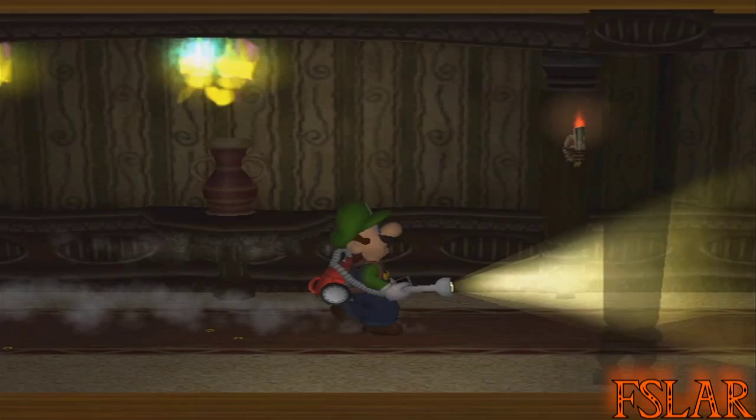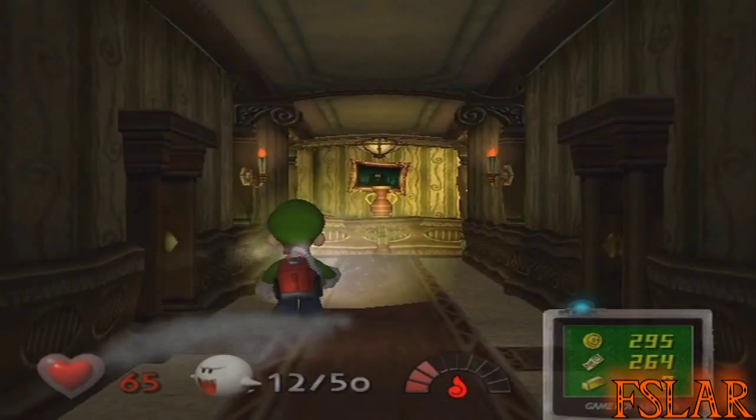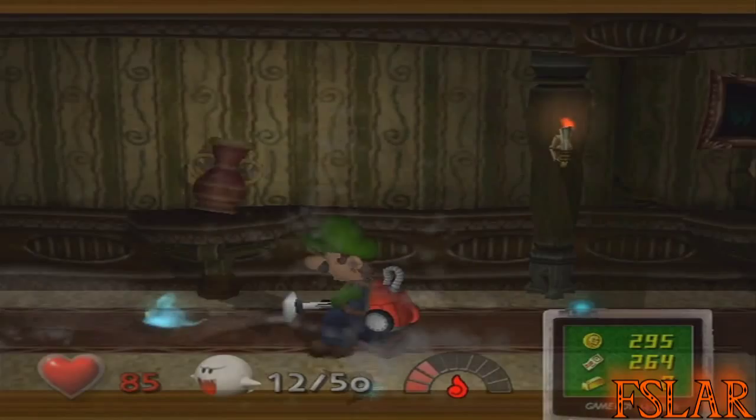Anyway, since we got that key we can head up there now. The music's actually slowing down because I'm like middle-wise. Luigi was kind of getting weaker, and he's getting more worried — he's close to death and stuff. I'll just get that heart just in case. I just don't want to really die.